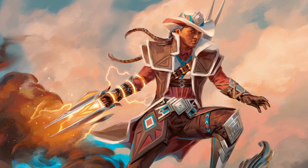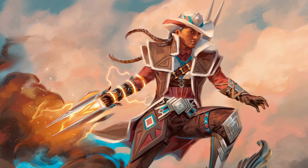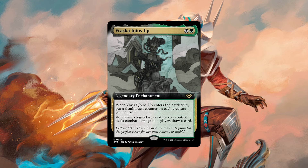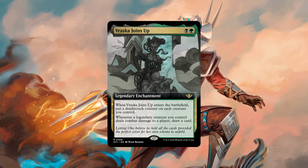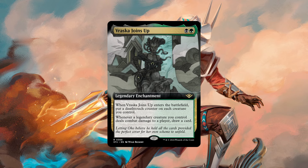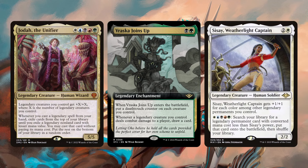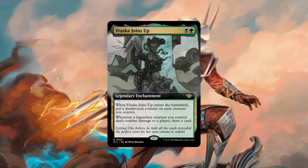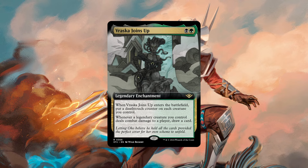With the story of this set — a fun smorgasbord of characters — there are some specific cards to Oko's crew that caught my eye: Raska Joins Up, a legendary enchantment for black and green. When Raska Joins Up enters the battlefield, put a deathtouch counter on each creature you control. Whenever a legendary creature you control deals combat damage to a player, draw a card. So is this a Korvold card? Or a Sisay card? Maybe Jodah? The deathtouch is a nice bonus, but anytime one of the many legendary creatures we play hits a player for combat damage, drawing a card is nothing bad — it's like building your own Timna at home.